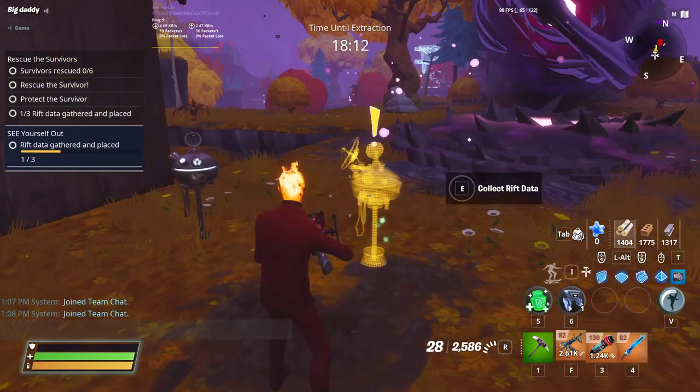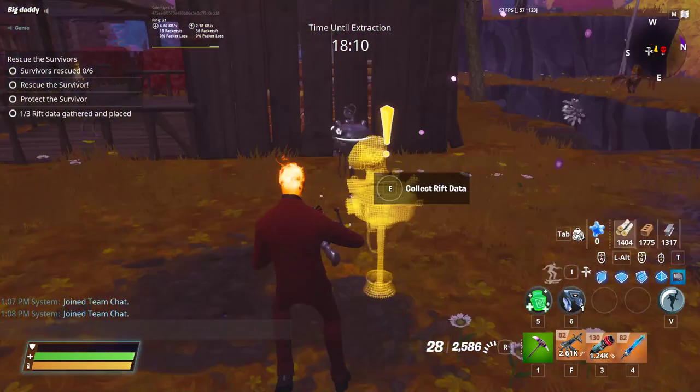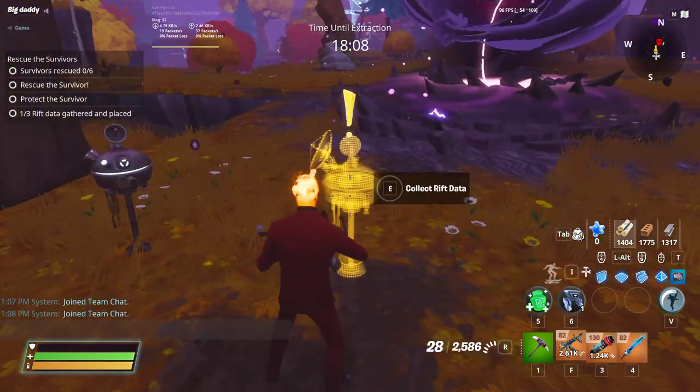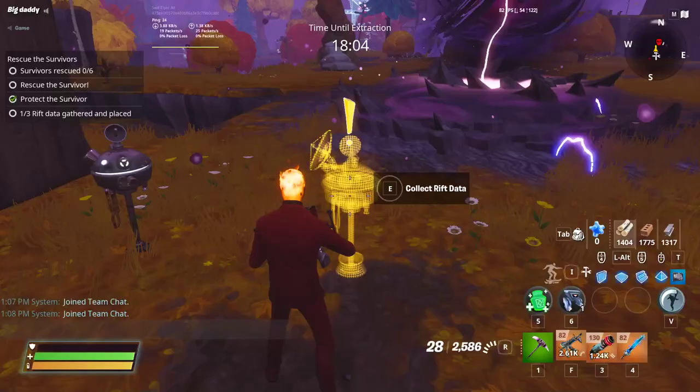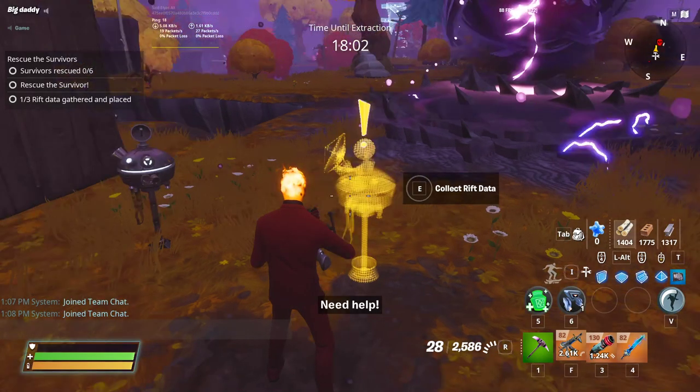And you're done with the commission — collect rift data. There are three you have to find, but if you don't find them all in one mission, you can always do multiple missions.